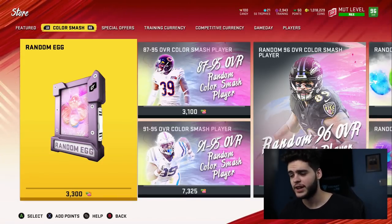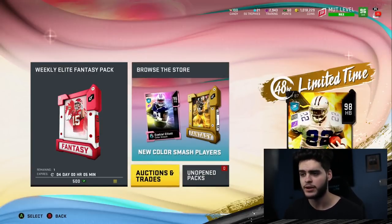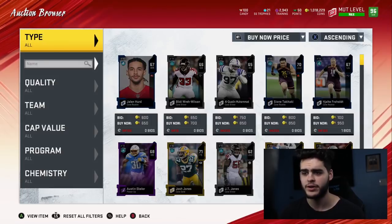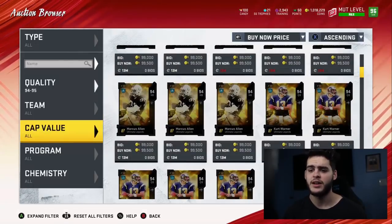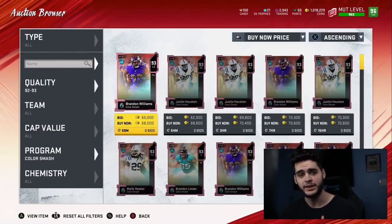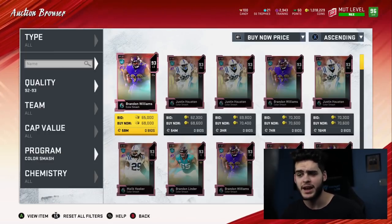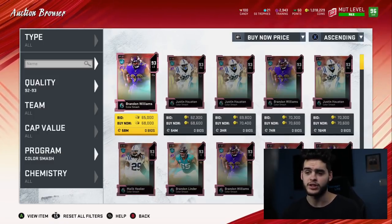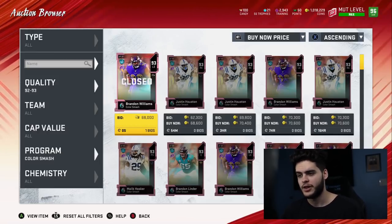I'm going to show you guys what I've been buying for candy. I did do an egg pack opening and only got large eggs — nothing too crazy. I'll show you my binder after this. The best value I've found is getting these 93-rated cards for around 60 to 65k. Just so you know, you cannot use the 98 master cards for candy — those are for training. I made that mistake when the promo first came out and had to instantly resell, losing like 30 to 40k.